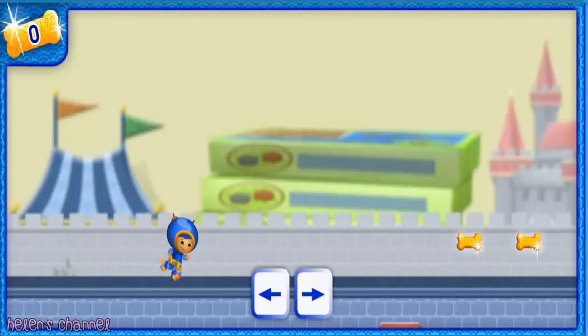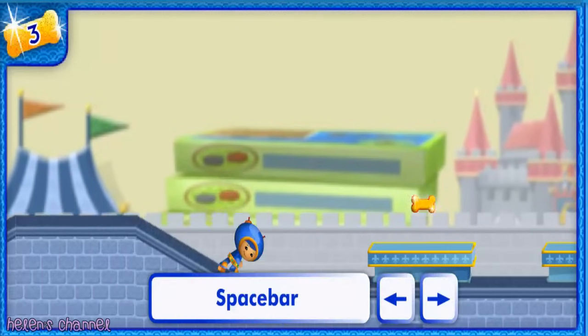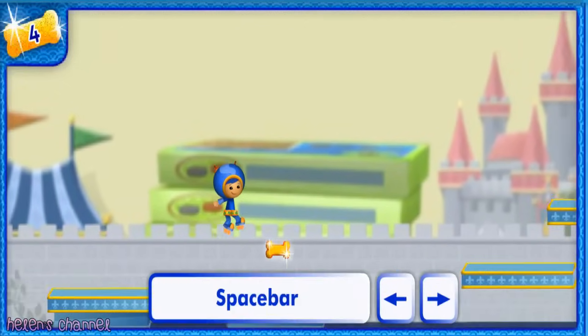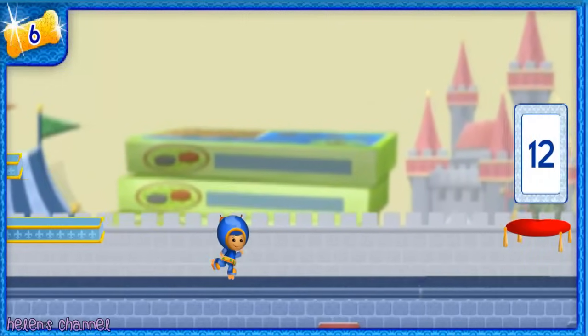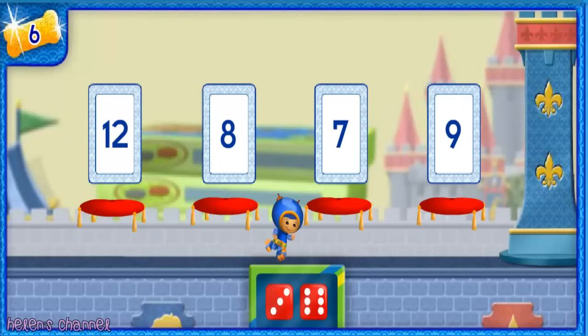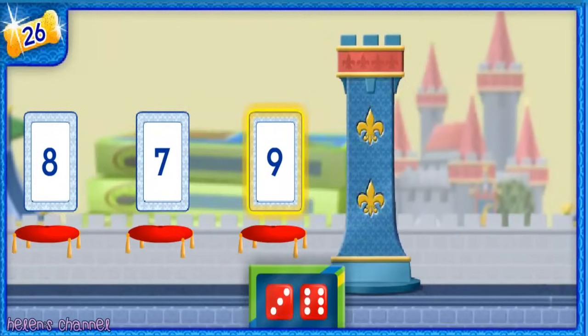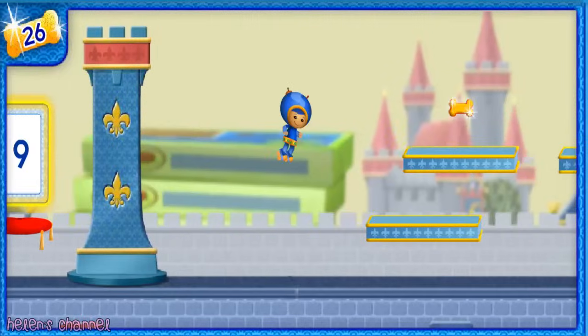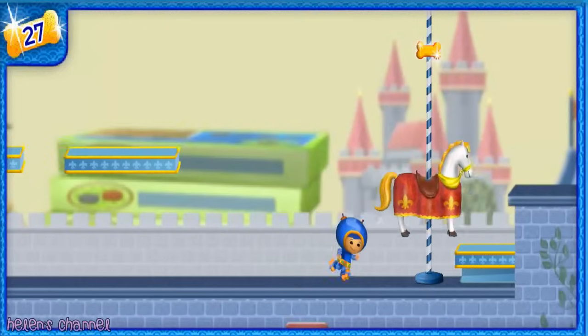Be sure to collect the Sparkle Doggy Bones along the way so we can give them to Sparkle Pup later! Use the arrow keys and the space bar at the same time to jump forward or backwards. There's a tower ahead! Count all of the dots on both dice. Woohoo! You counted to nine! Let's keep going to find the coins!